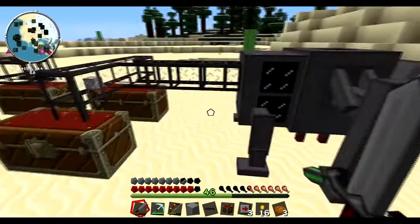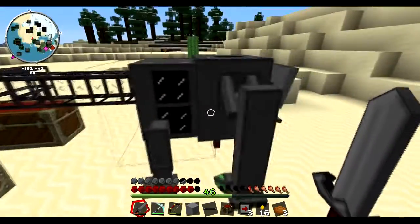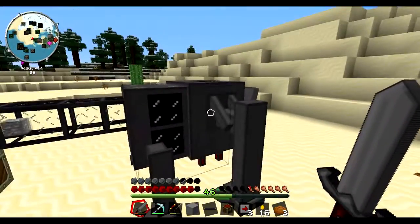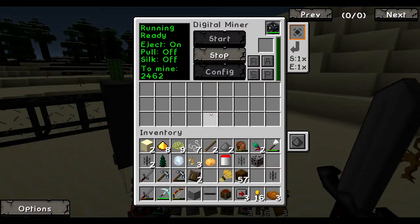I found this thing — a digital miner. It's a block or multi-block thing from the Mekanism mod pack, which is in most mod packs nowadays, so you can probably figure it out. It's called a digital miner, and as you can see, it's very technical. What I have is our elite energy cube that we had on the space station, which we couldn't figure out how to make work. So I just popped it into this thing, because it actually does work. You can see it's got the energy bar here, and it's using up 99.87 kilojoules.